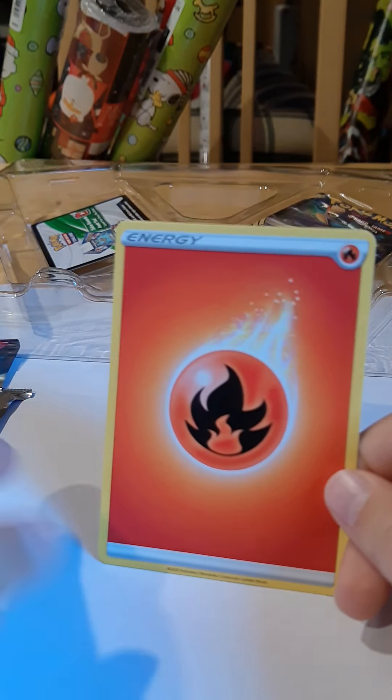We have a Fire Energy. We have a Scroll of the Skies, but it's a Trainer that has an attack? I did not know Trainers could have attacks. Grav Drop does 50 more damage for each Energy attached to your opponent's active Pokemon — so it could do 260 damage. That's a Scroll of the Skies — that's crazy.